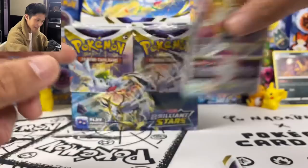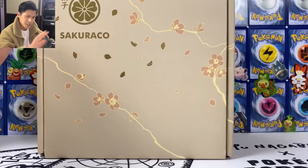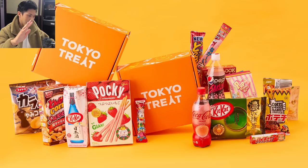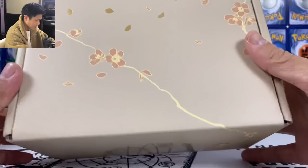Before we keep going, let's talk about our sponsor for today, and that is Tokyo Treat and Sakurako. Tokyo Treat and Sakurako are both monthly Japanese subscription boxes full of Japanese snacks. Sakurako's snacks are more traditional Japanese snacks, and we have the Sakurako box right here.